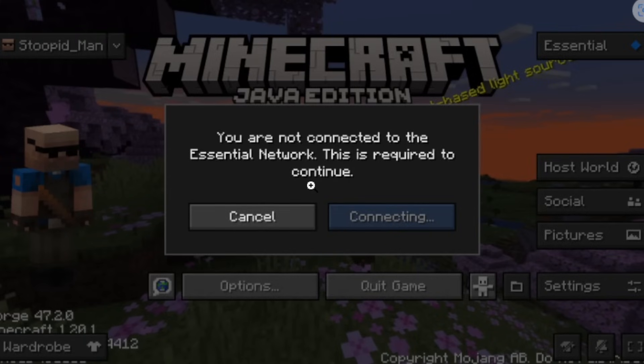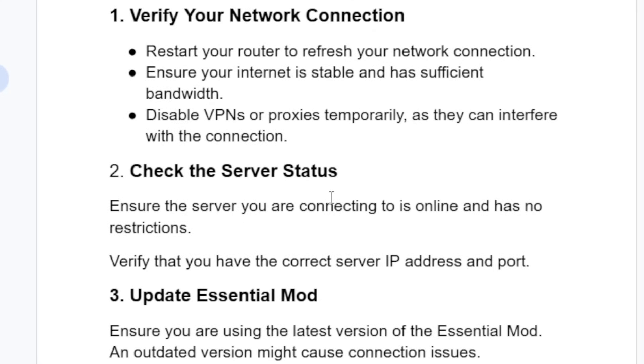If you have verified that you have a good internet connection but you're still facing the same problem, let's go to another step: check the server status. Ensure the server you are connecting to is online and has no restrictions, and verify that you have the correct server IP address and port.